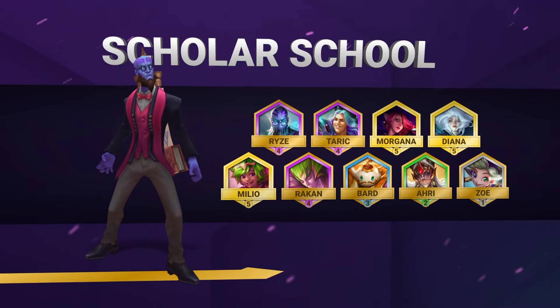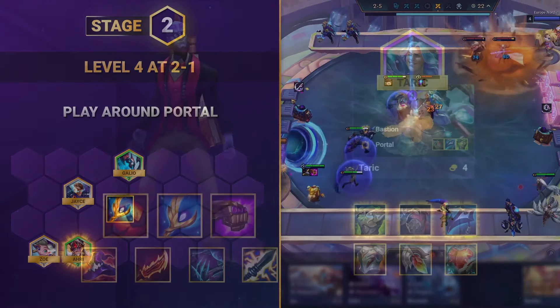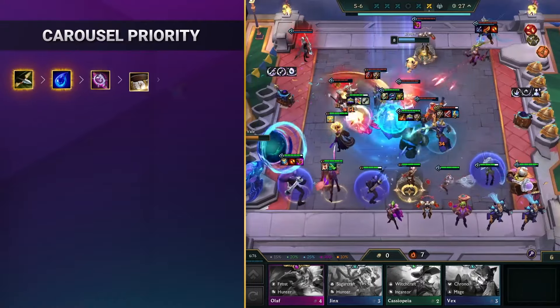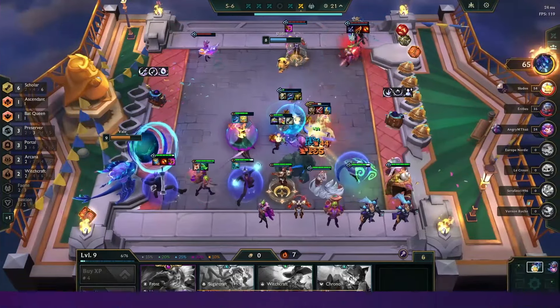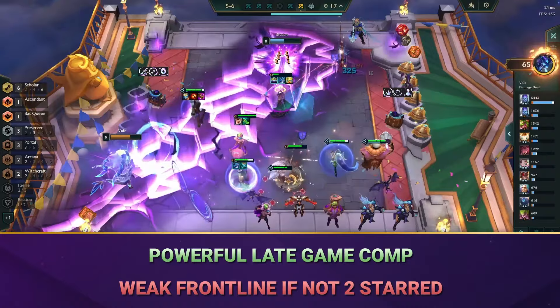In today's video we'll be taking a look at how to play the scholar school comp in Set 12, covering the early game boards, best in slot items and augments, positioning and more. This comp uses a full scholar team with Ryze as your main damage carry and Taric as your main tank. It is extremely strong once you get everything online at levels 8 and 9, with tons of damage through scholars and a mix of other strong traits too.